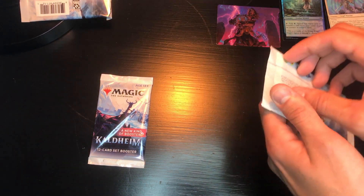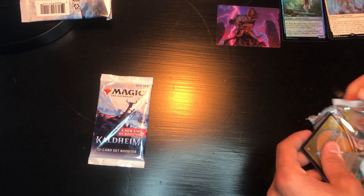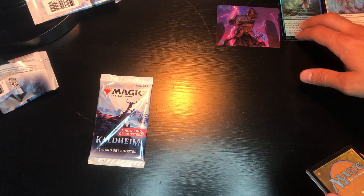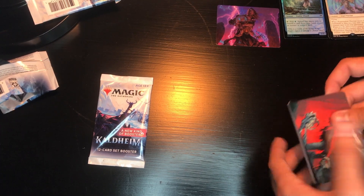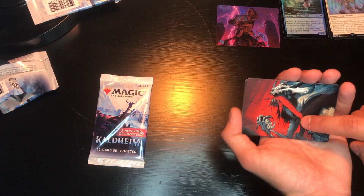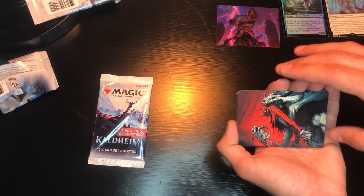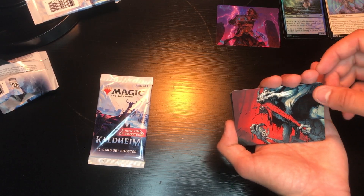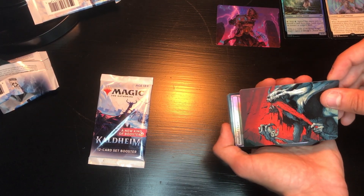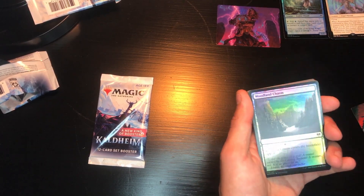Pack number two. I'm starting to get a feel for the seed positions in the pack — where each card is typically placed, like the mythic and the holographic in the back. This is a really cool art card — this is one of the alt arts for Vorinclex. He has two different ones, but this one is awesome. If we could actually pull this card with this art, that would be incredible.